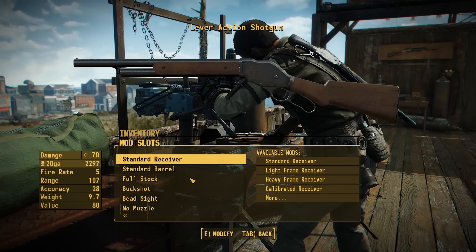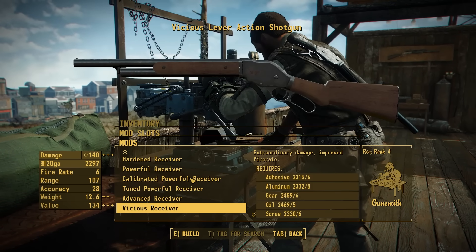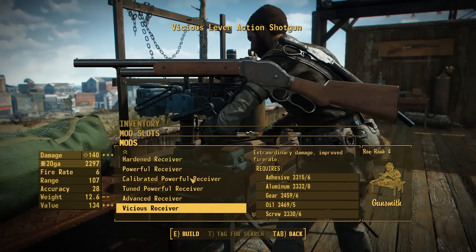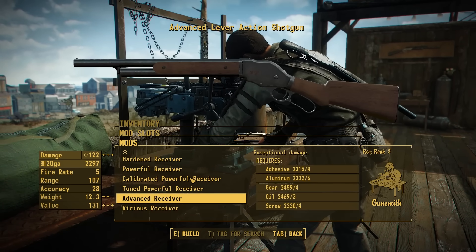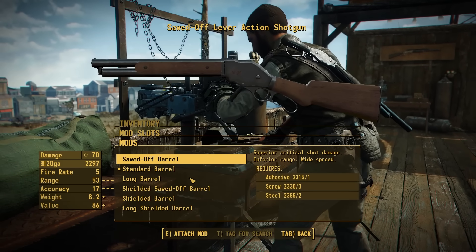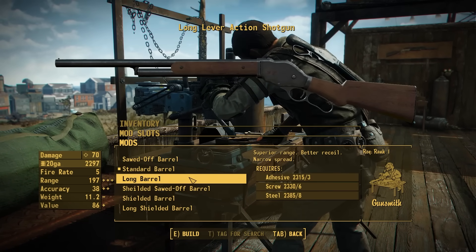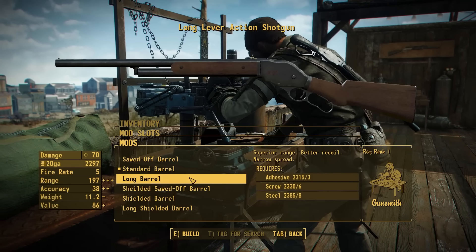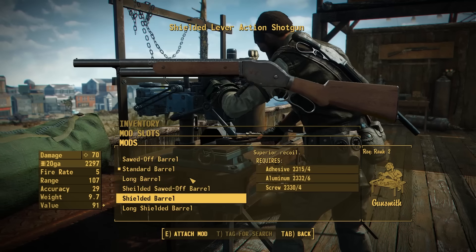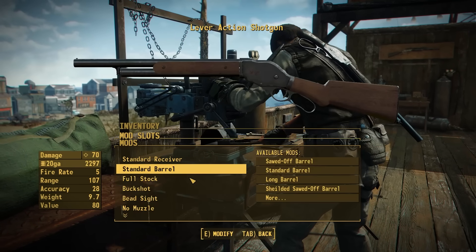Let's talk attachments over at the weapons workbench. Starting off in the receiver section, we've got standard all the way up through advanced and an additional vicious receiver if you want some crazy, crazy damage. Then we have a barrel section where we have the sawed-off barrel, a standard-length barrel, and a long barrel, which is actually a pretty good representation of the real-life barrel for this weapon — way back when it was actually sold with extremely long barrels. We also have shielded versions of each of those barrels fitted with a nice heat shield, for more options both aesthetic and functional.